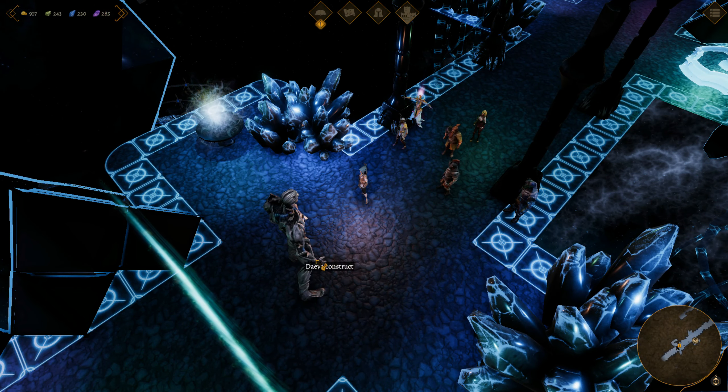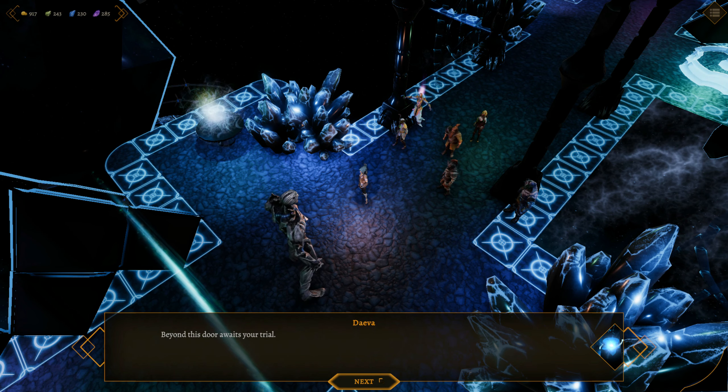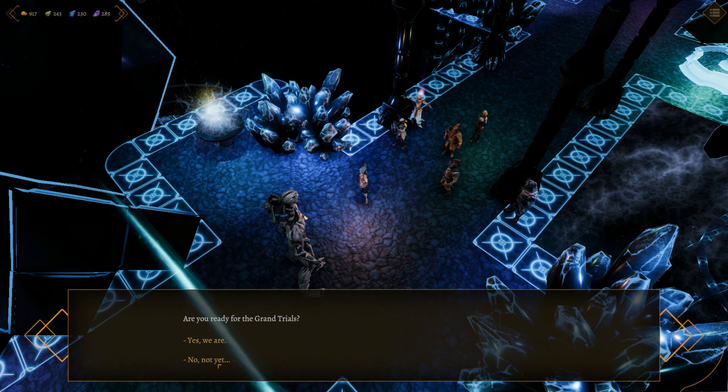The deva construct, guarding an energy barrier. Its eyes bright green. As your party cautiously approaches, it speaks in its familiar metallic sound: 'Beyond this door is your trial.' After all this, and we haven't started yet? 'Are you ready for the grand trials?' Not yet — I think we should go do the last button trial up here first.